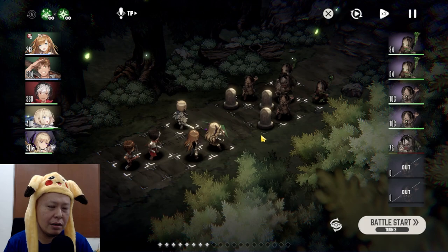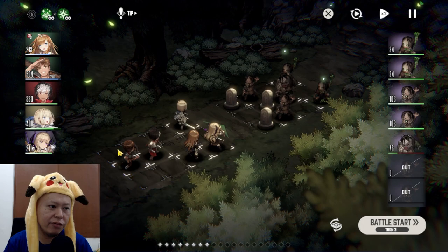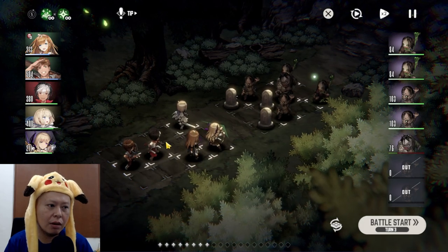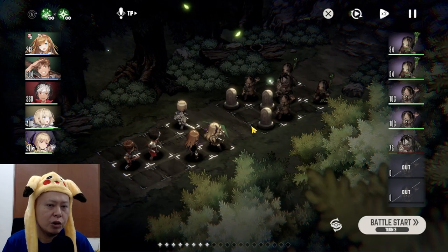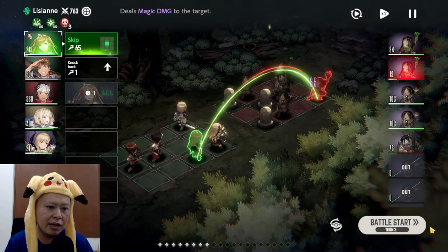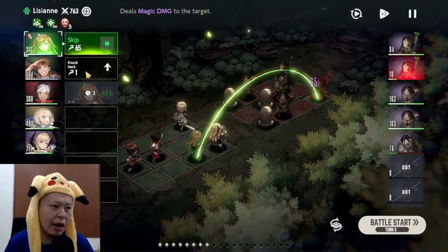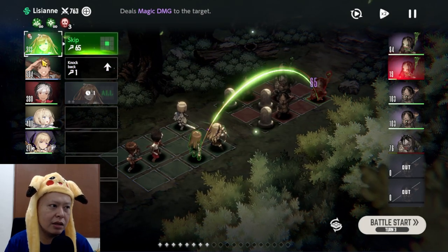In battle, characters and enemies are placed within 12-grid areas each. You can move around enemies, push them, or knock them back, and enemies can do the same to your characters. Before the battle starts you can see on the bottom right 'Battle Start.' You can set the skill each character will use — normal attack or a skill, it's your choice.